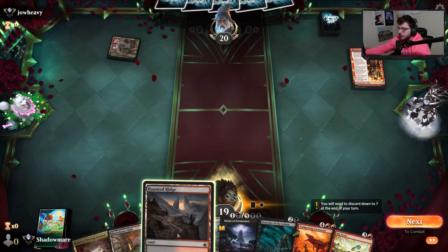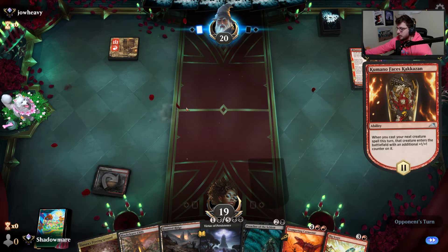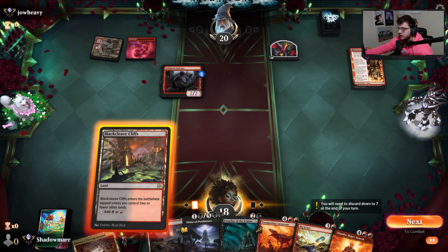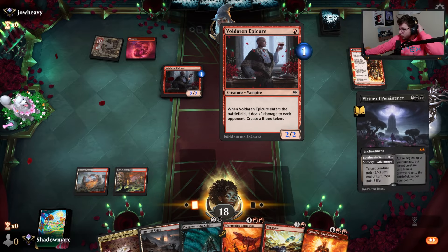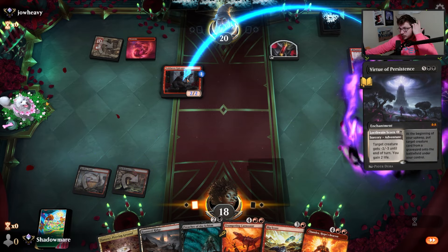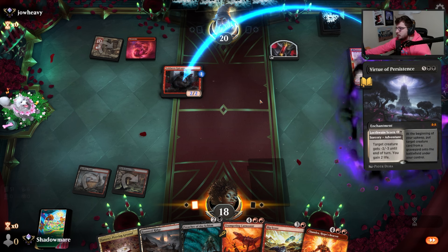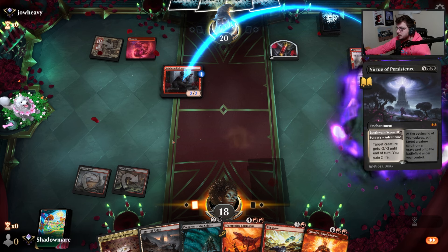Creature or the cycle land maybe — not confident but I think it's got to be the creature land. If we draw a Cut Down we'd be pretty happy — play this then Cut Down it, or even this. Doesn't look like that's going to be the case. Full Cliffs, full Virtue — we'll take out some of this. Virtue's obviously at sorcery speed. The Monstrous Rage we don't care — it only puts a +1/+1 on this, and Virtue does minus three minus three so it'll still die.